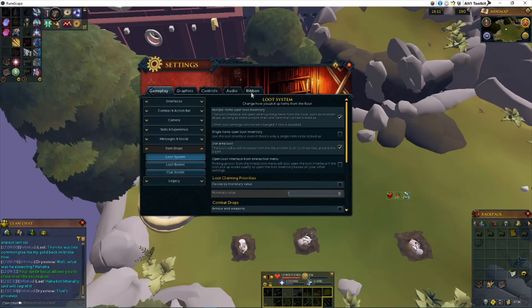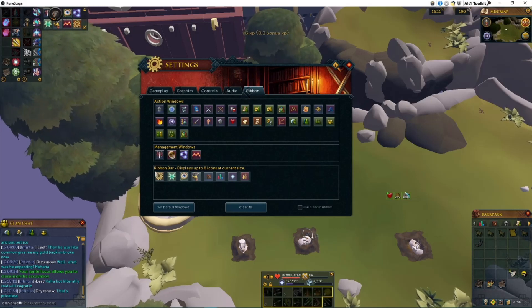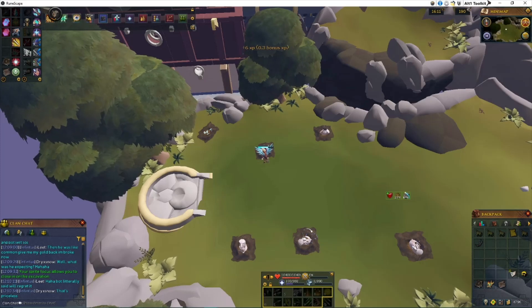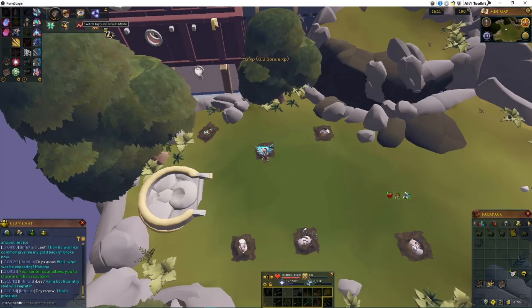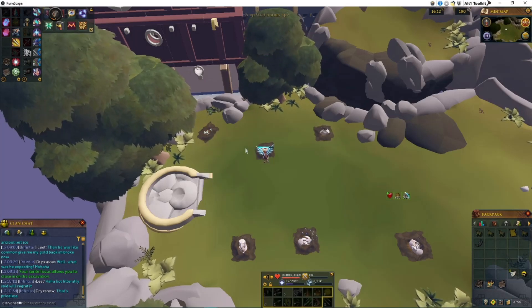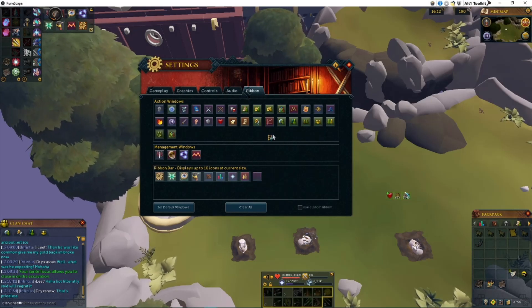If you slide over to this tab, it's called ribbon. If you click on it, you can actually customize your ribbon that is up here — this is called your ribbon bar if you were unaware. All you really have to do is take any of the types of spell books, graphs, friends lists, anything like that, throw it in here, and when you exit out of it, this will update with all of those. Depending on how big your bar is — I only keep mine at eight — you can add more, but you will have to make this bar longer or wider based on your preference.